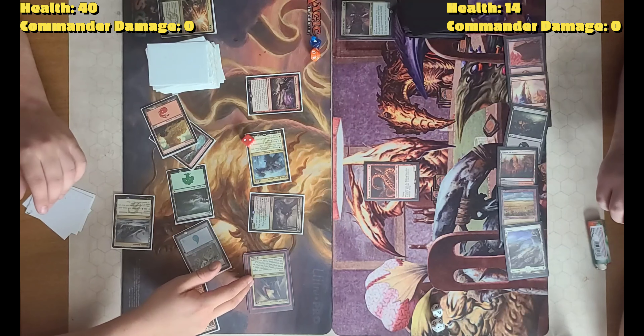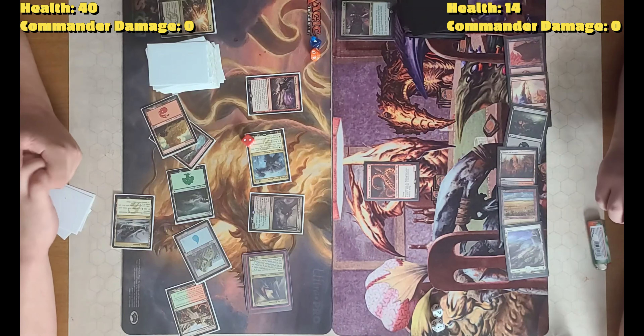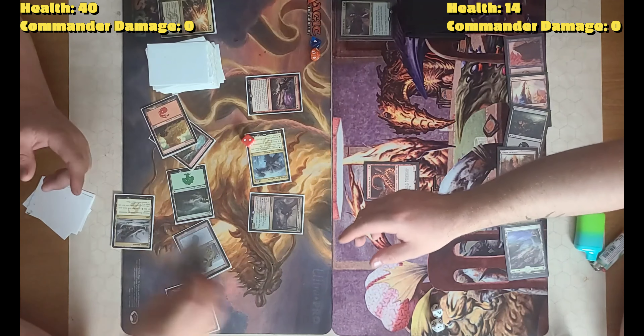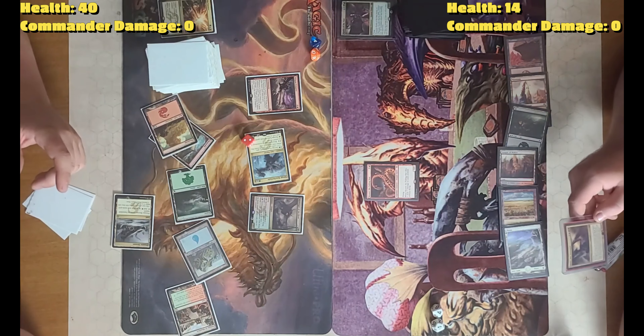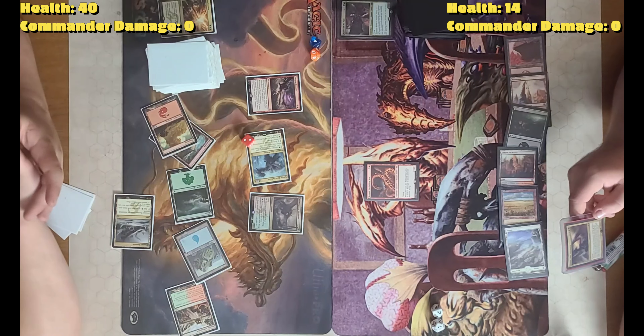If this deals combat damage to you I don't have the mana to pop the ability, so never mind. What does it do? You get to look at the top card and cast it. Something like that. So two 6/6s. Life total 36.